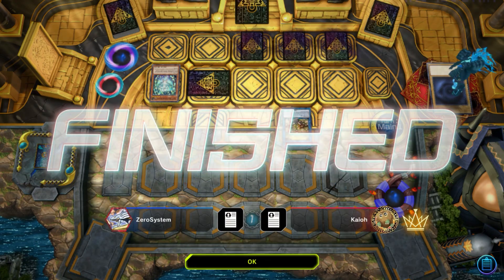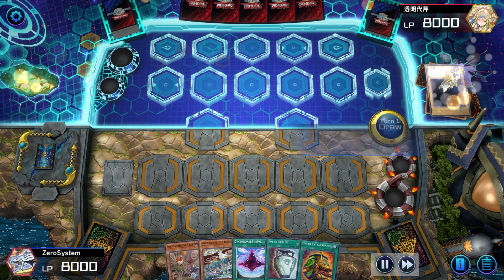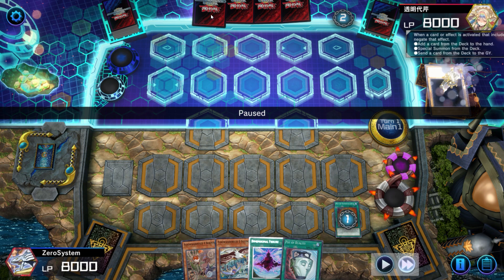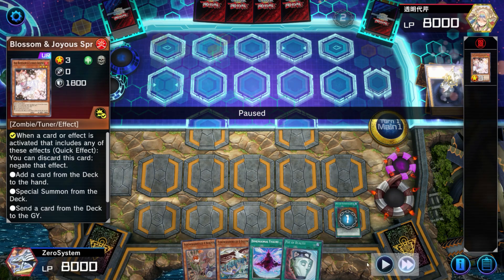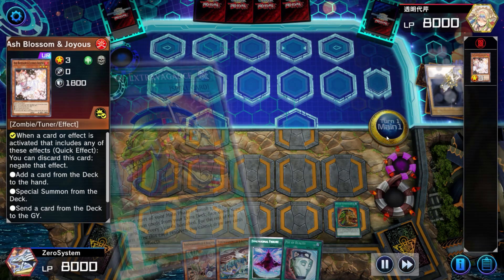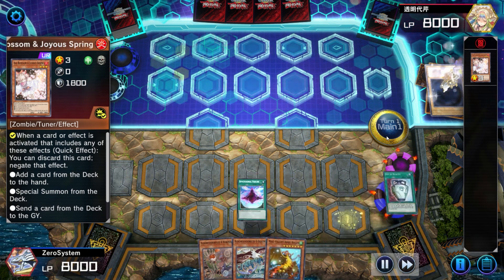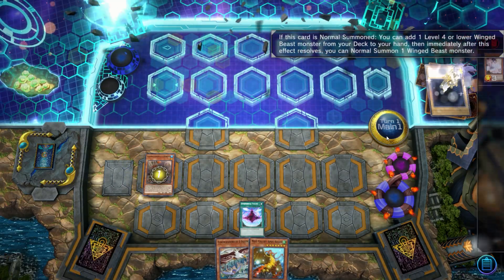In this next matchup, we draw a really good hand after bricking the previous match and we go first again. We start with Extravagance and that baits the opponent's Ash. They're on 60 cards, so I don't anticipate they're also on Imperm — it'd be pretty wild if they played 3 Imperm and 3 Ash and had both in hand in a 60-card deck. So I'm feeling pretty confident. The duality doesn't reveal anything of major significance, so we just take the Apex, activate D-Fissure, and then summon Robina.